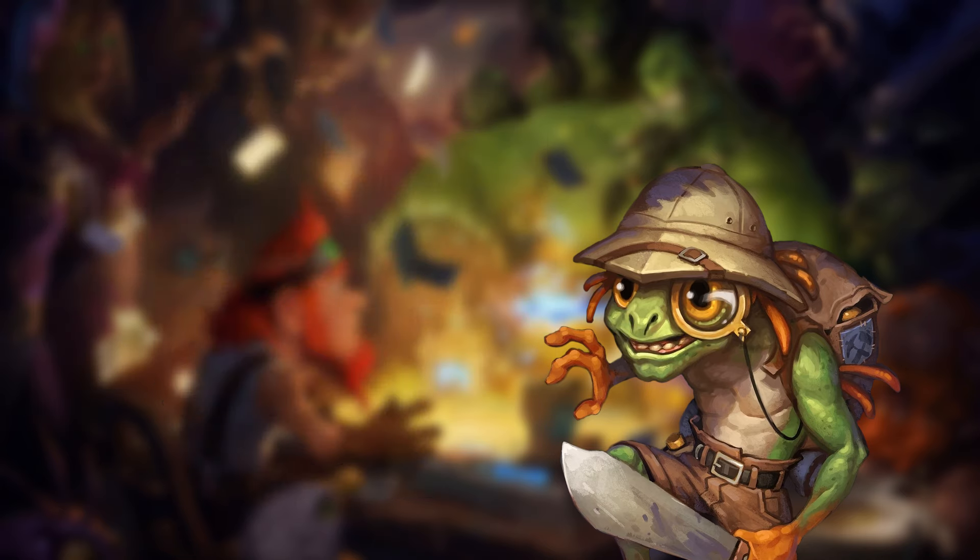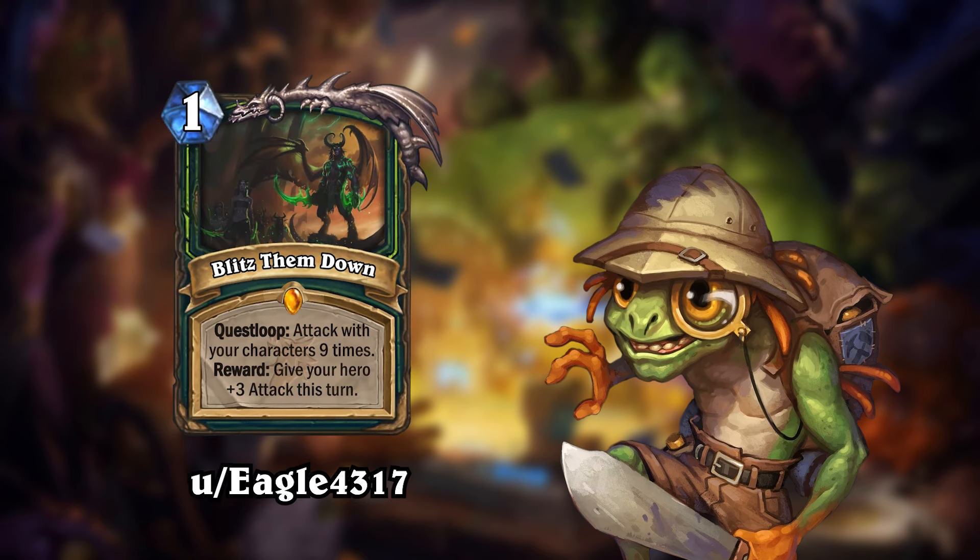Up next, we have a card by reddit user Eagle4317. This is a spell called Blitz Them Down for Demon Hunter. Blitz — I think that's German. Finley, do you speak German? Anyway, Blitz Them Down is a new twist on quests called Quest Loop, which the OP explained is a type of quest that keeps repeating no matter how many times you complete it. This one's quest is that you need to attack with your characters 9 times, and the reward is giving your hero plus 3 attack on that turn.